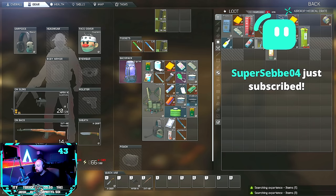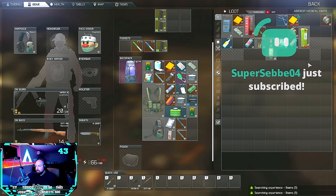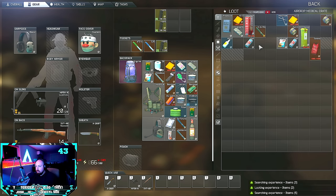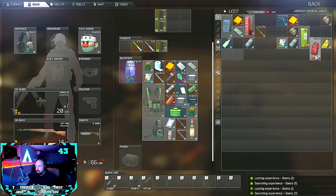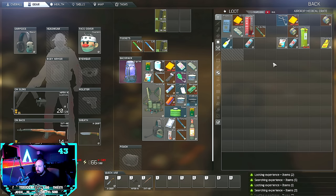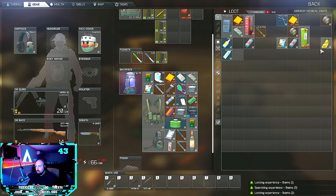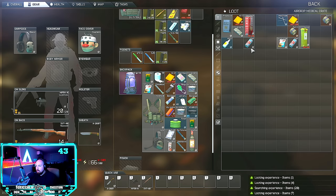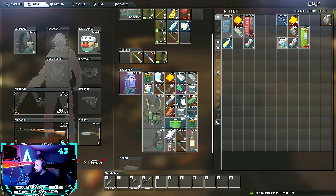I figured that I would mention that they hopefully do end up changing the medical supply airdrops back to their items having a Found in Raid status like it was prior to patch 14. Because if you are lucky enough to get your hands on an airdrop crate without being head-eyes by somebody camping it from 100 meters away, and it does happen to be a medical one, then there is a chance that you can have a 3BTG or an AHF1 or any of the other stims that you need for this task inside of there.